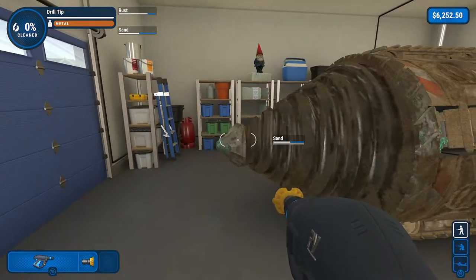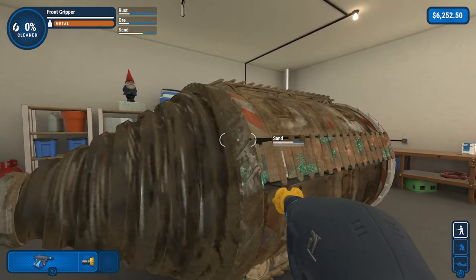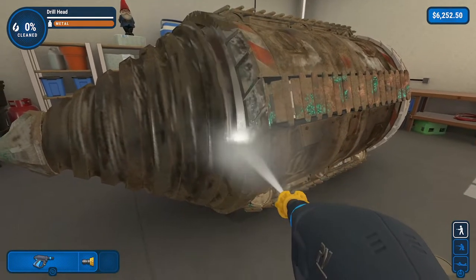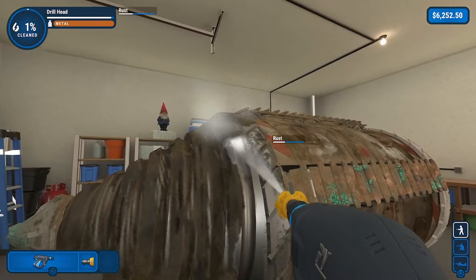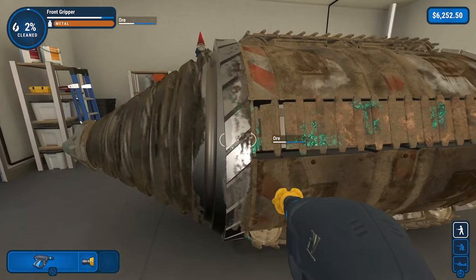So we have the tip over here, we have the head here, and what you're going to want to do is kind of run up to this area and go right and left, so that you can tell where the head ends and the gripper begins. And you want to kind of, like we've done on some of the other levels, cut off that edge, so that you can get the edge of the head cleaned and not clean too much of the gripper.